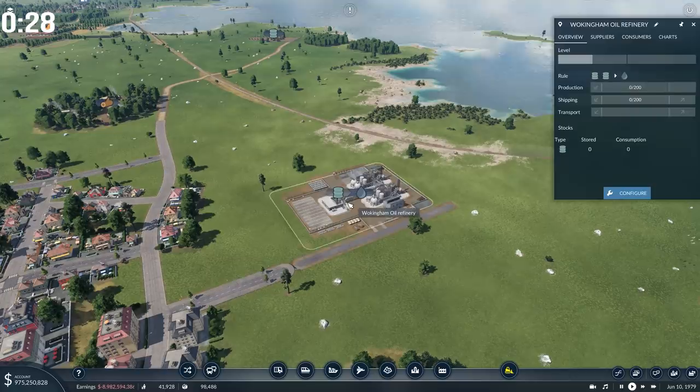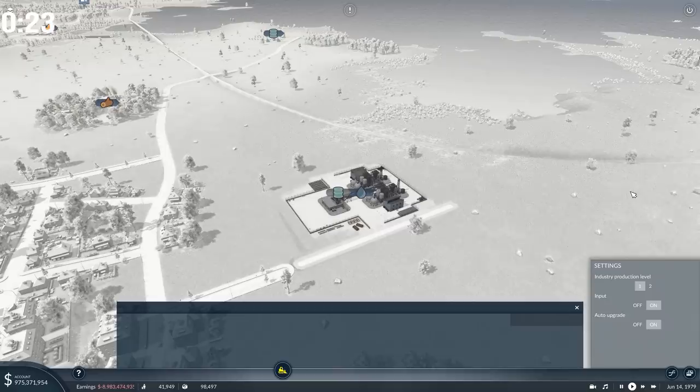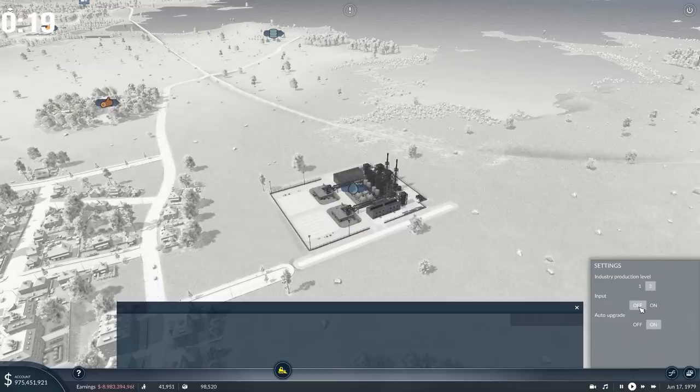You also have the ability to upgrade industries that are already placed. To do so, select the industry and hit the configure button. You can then tell it to up its production level, to no longer accept raw materials, or to turn off the auto upgrade. If you want to keep it at the smallest level for as long as possible, you now have the option to do so.